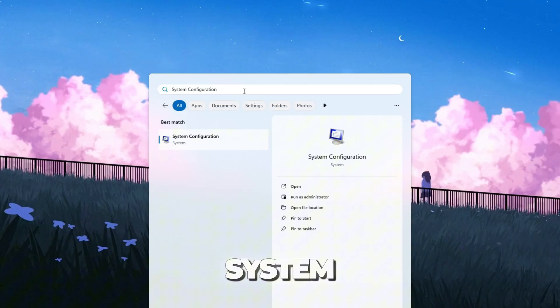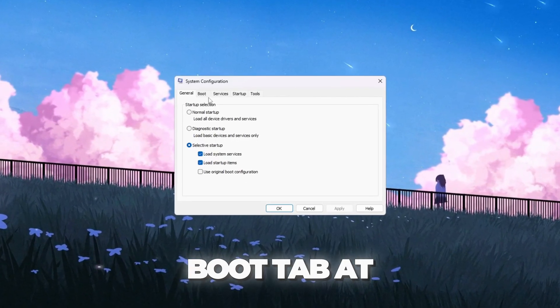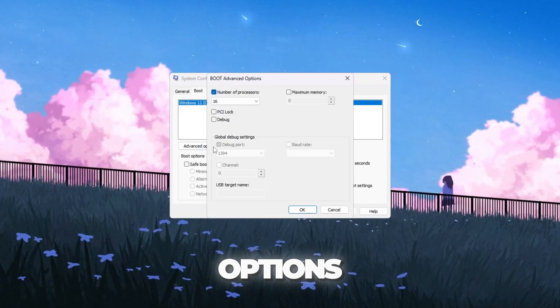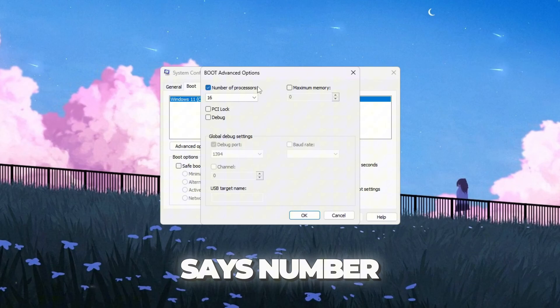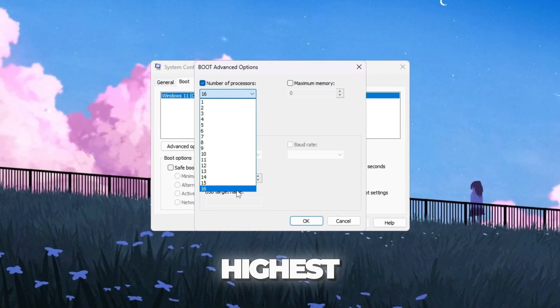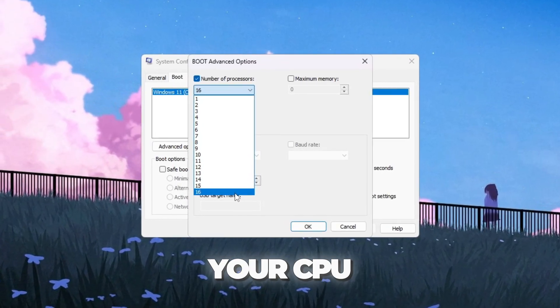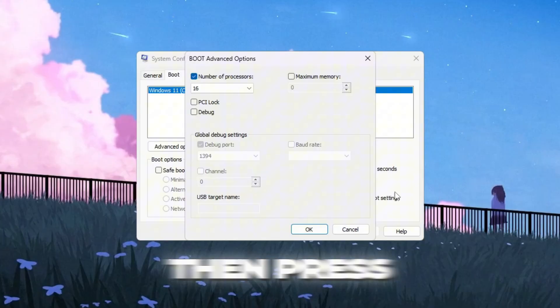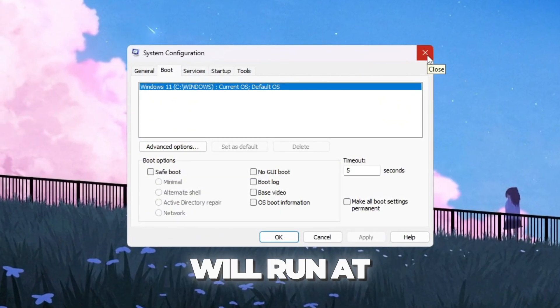Press the Windows key and type 'System Configuration', then open it. When the window appears, click the Boot tab at the top, then click Advanced Options. A new box will appear. Check the box that says 'Number of Processors', and from the drop-down list, select the highest number you see — this number is the total number of cores in your CPU. Click OK, then press Apply and close the window. Your CPU will now run at full potential.